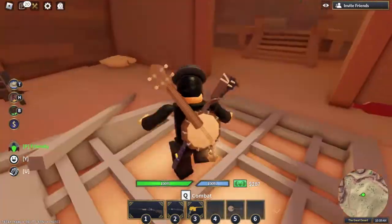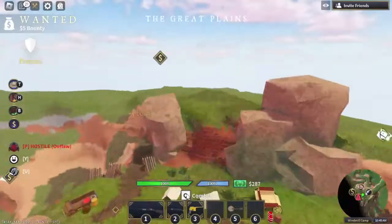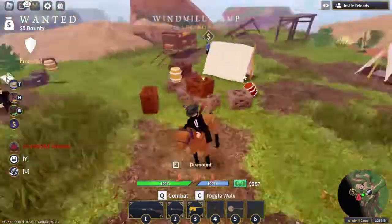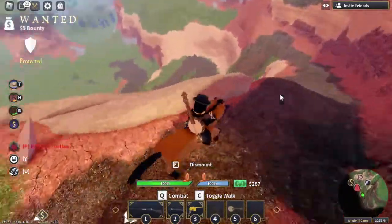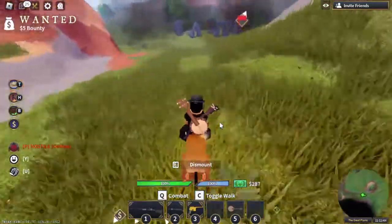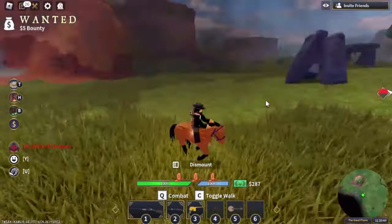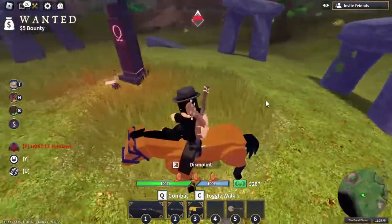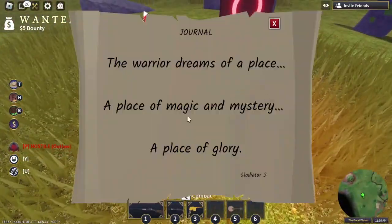We'll move on to the other gun. For the other gun, you're going to want to spawn at the windmill camp, catch your horse. You should be seeing this kind of blackish haze, your framerate drop, and this Stonehenge kind of type thing.